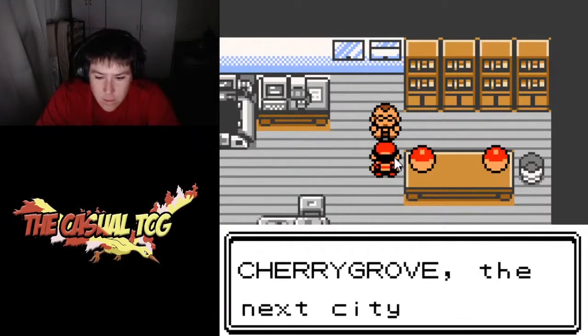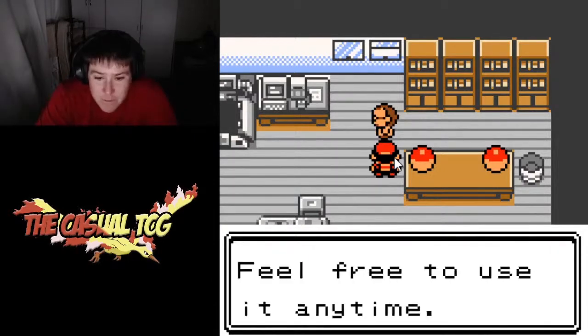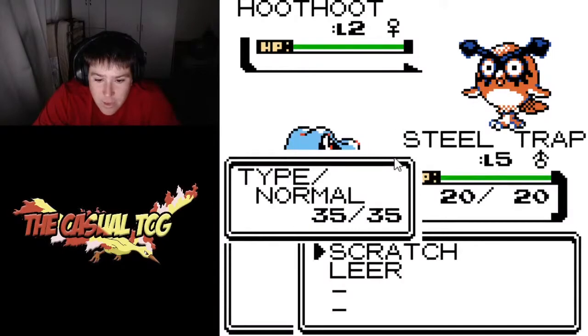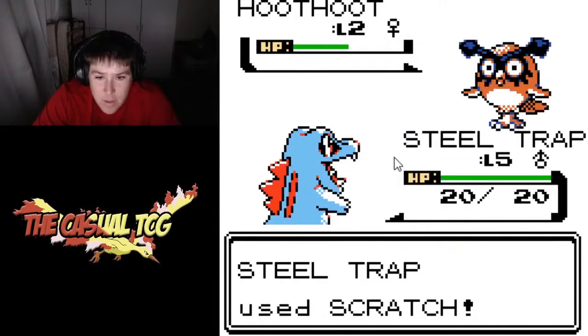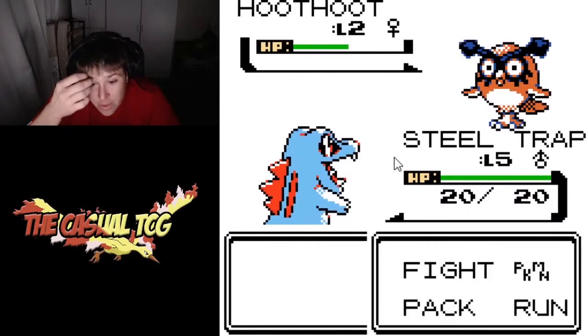We don't actually start catching Pokemon and begin our Nuzlocke until later on, because you don't get Pokeballs until after you've talked to Mr. Pokemon. So we left there, got a potion from the guy at the beginning, and ran into our first encounter which was a level 2 Hoot Hoot. We started playing at night so it was kind of nothing but Hoot Hoots there for a while.